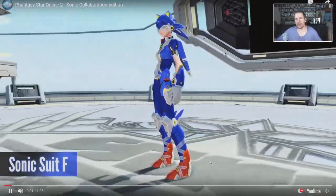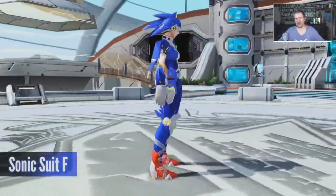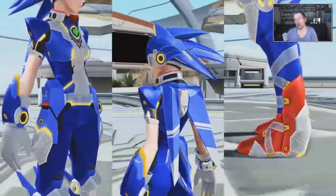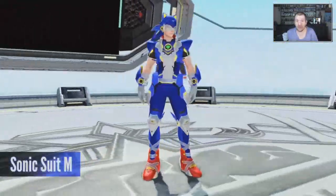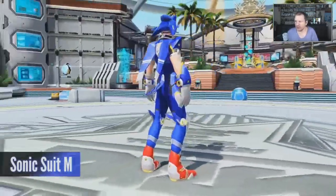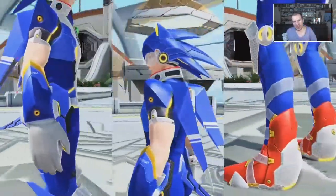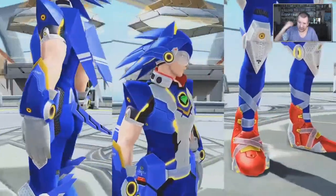Let's get into what you will be able to pick up day one for Phantasy Star. Starting off is, of course, the Sonic the Hedgehog Edition Founder Pack, which is going to be available day one for $59.99. The main draw of this add-on is, of course, all the random things you're going to have for the outfit, and also some emotes and whatnot available with a whole bunch of other stuff.